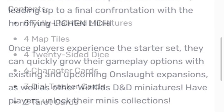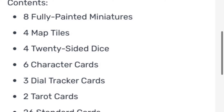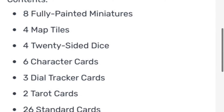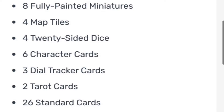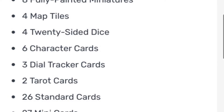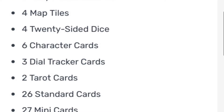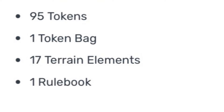Here's the official list of components: it's going to contain eight pre-painted minis, only four map tiles, several dice, multiple character cards, health trackers, and two tarot cards — I assume those are for the boss monsters. There will also be some smaller cards, likely for different equipment or treasures you can obtain, and it's going to contain a token bag, which is the first time I've seen that for this game. Hopefully it's good quality and not a paper bag like they've sometimes used in the past.